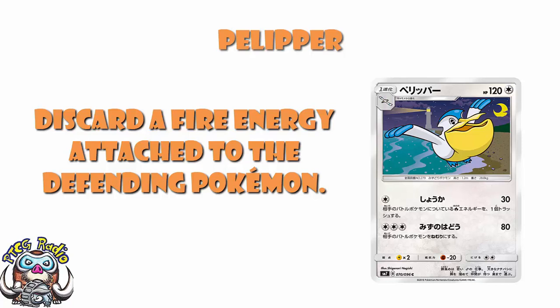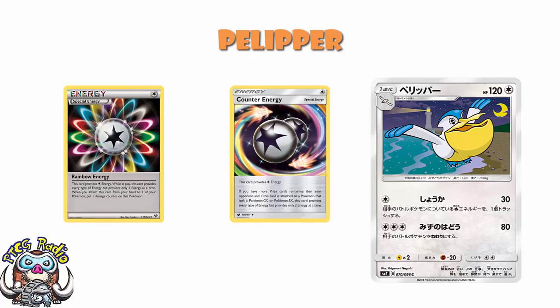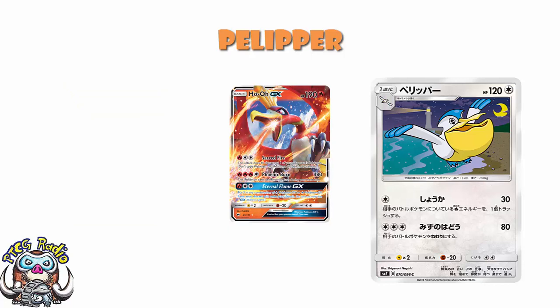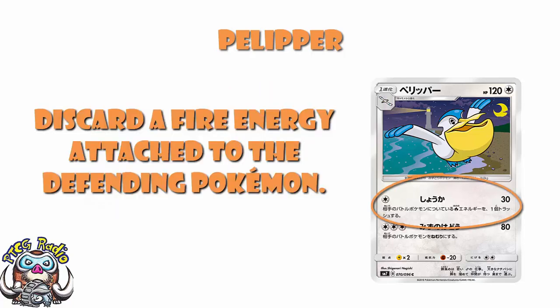The good news is that against something like a Counter Energy, if your opponent is behind on prizes, or a Rainbow Energy, this will discard it because it counters every type of energy at once. So you would be able to discard it using this. And the good news is that against Ho-Oh, this is actually going to be quite good, because Ho-Oh needs a lot of energy and relies on stuff like Kiyawe to get that energy on. But if I'm sounding positive now, please don't be confused — this attack is garbage. Over-the-top, unplayable, pointless, garbage.